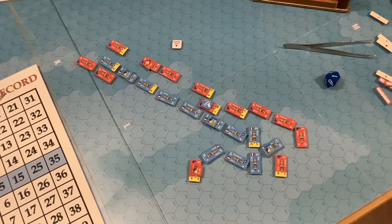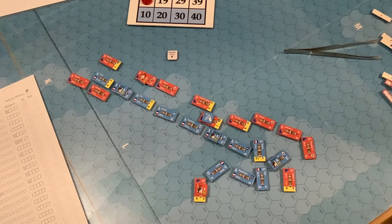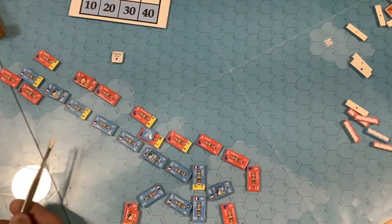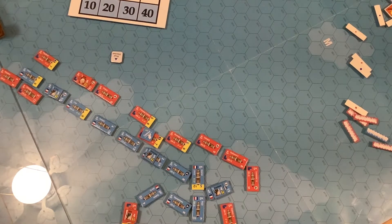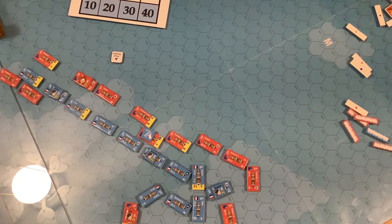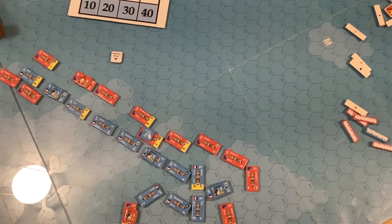We're going on to turn nine — the British win the initiative and I think they will go first. The tide turned in their favor slightly; they damaged some French ships badly. Some of these ships are really, really shot up now. The Princess Louisa is pretty smashed up — she's only got three hull hits left and has to roll on the strike table. If she rolls three or less, she strikes. She minuses the number of hull hits remaining, which is three, but adds the fleet's audacity rating of one, so it's minus two from the dice.